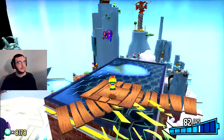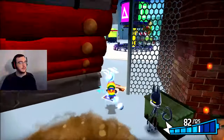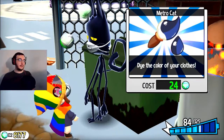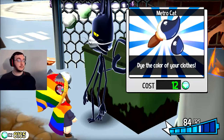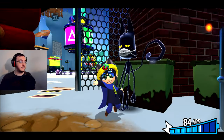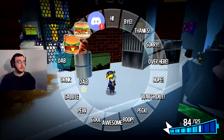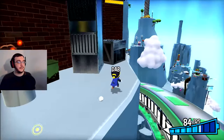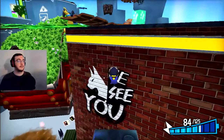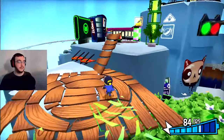Oh no, a jump. Whatever shall I do? I guess I'll have to jump over it. Ooh, what's this? Who are you? Metro Cat! Well, thank you for the dye! I didn't know that you had dyes. I look very adorable. I'll dab for that. I'll dab for a lot of things, but definitely that.